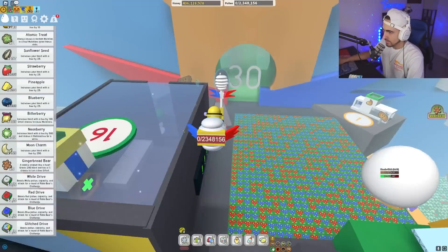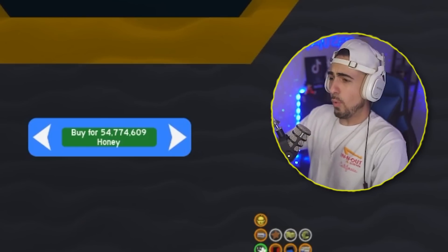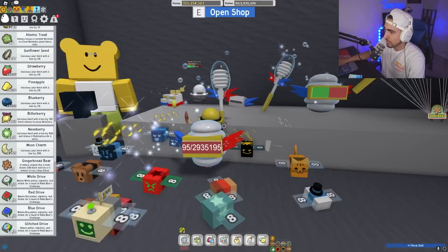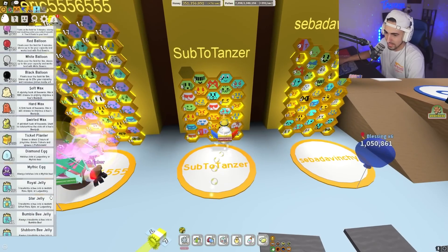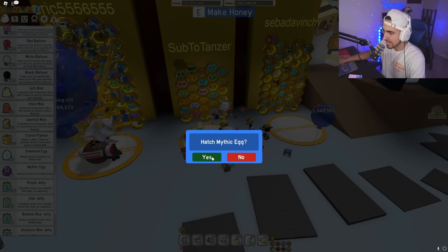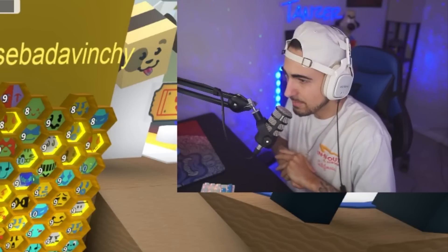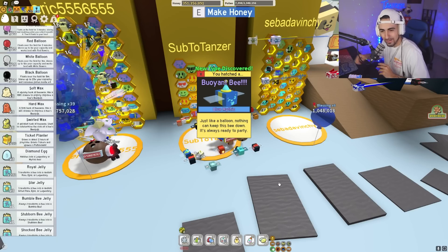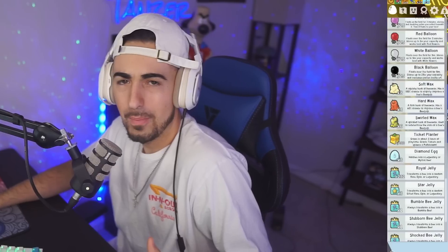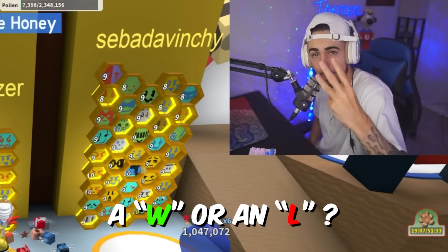Obviously, I need to buy a hive slot — 54 million just for one hive slot, the next one's 80 million. Here we go. We have an extra hive slot. Mythic egg — this is my second mythic bee. Let's try it. Moment of truth. Yes sir, let's get it. Boom — a buoyant bee. I don't know if that's good or bad. Nothing can keep this bee down, it's always ready to party. My boy likes to party. I like to party too — we're going to be a perfect match. That's my second mythic bee. Is the buoyant bee a W or an L? Comment down below.